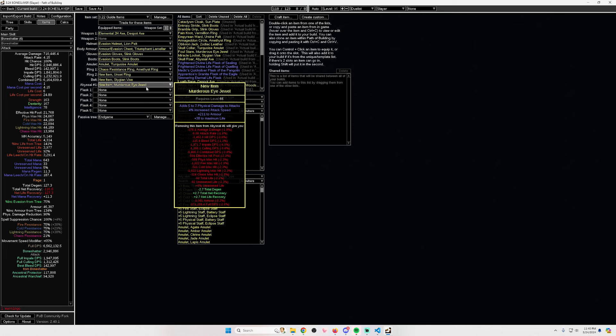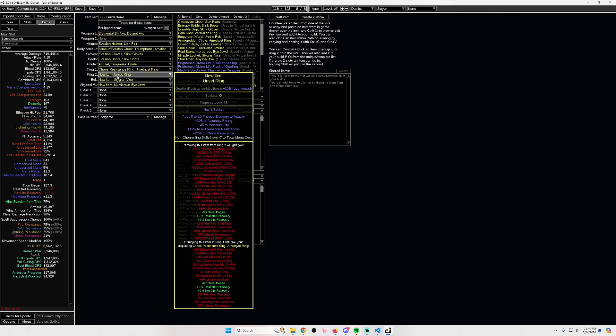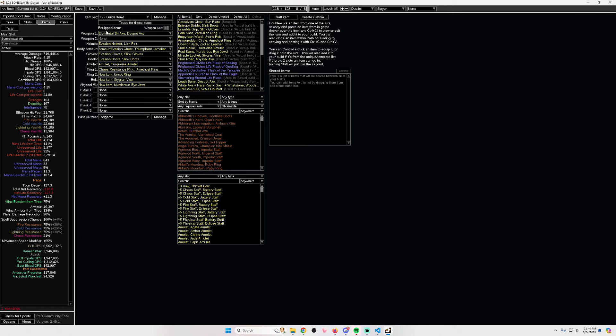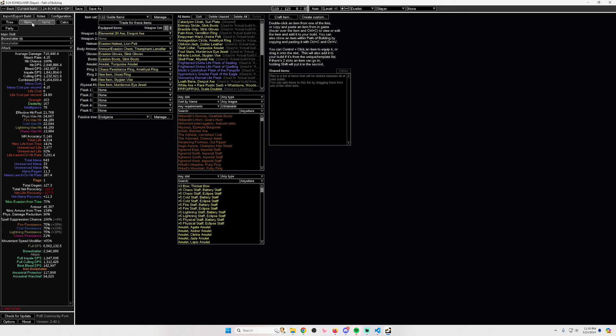You'll have to swap one amethyst ring for an unset ring, so losing 27 chaos res with catalysts is pretty rough and makes it harder to cap chaos res. Losing the Hillock quality is also a concern, but you can stockpile perfect fossils or use the beast craft that corrupts an item to 30 quality — so you should still be able to hit 30 quality on your axe. Other than that the build is still completely playable.